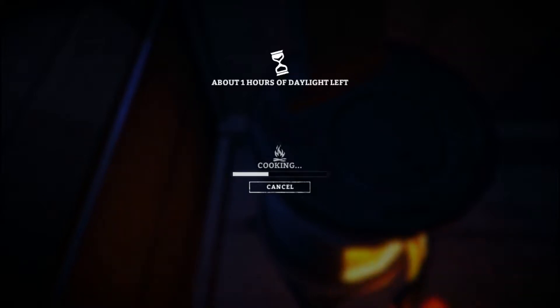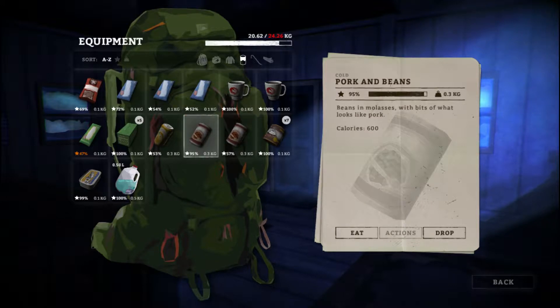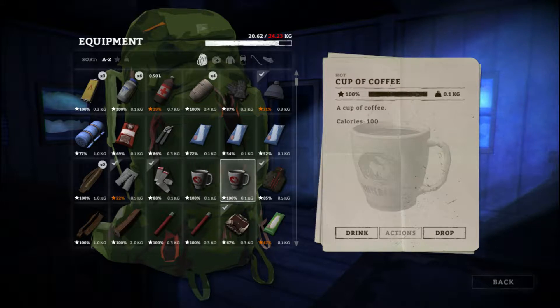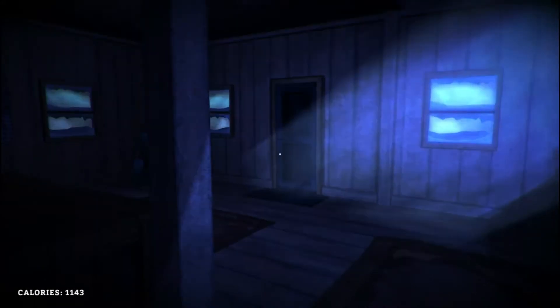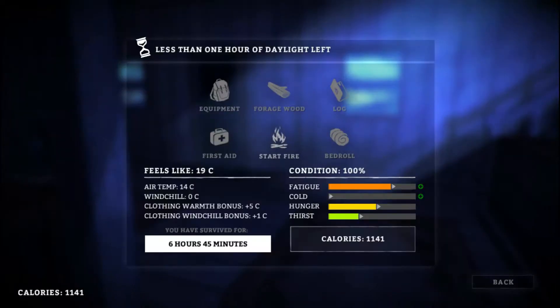I think we're going to spend the night here — one hour of daylight left. Do another one here, pork and beans, pork and beans. Do we have coffee now? Oh that's sick — a cup of coffee, it has the little logo on it. That's so cool. The coffee should take my fatigue away. Okay, I'm not cold anymore.